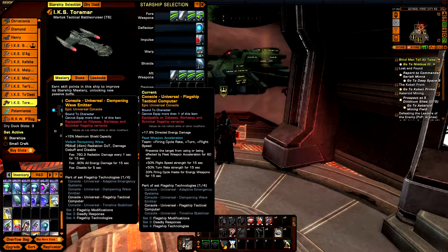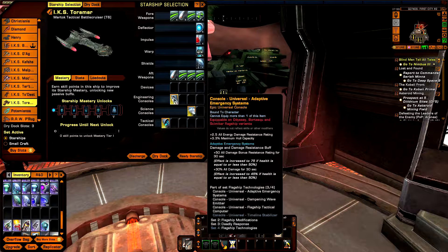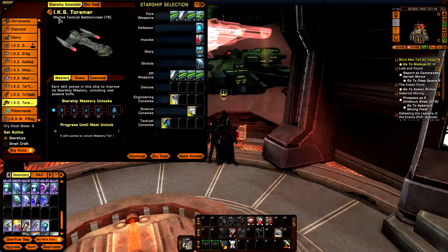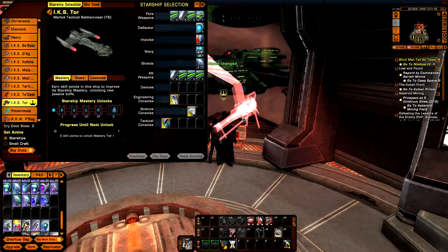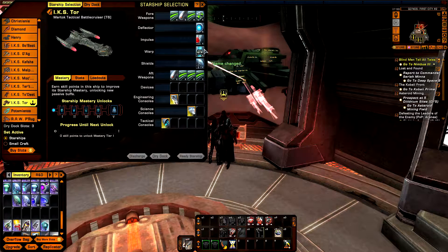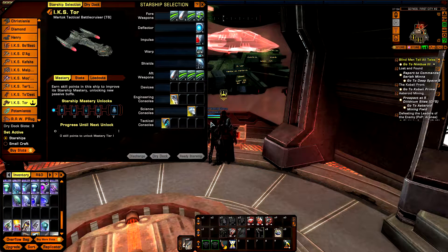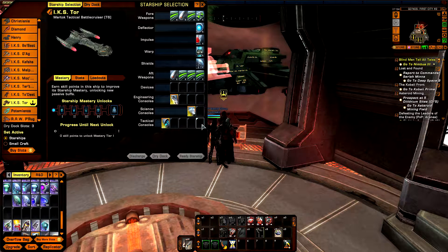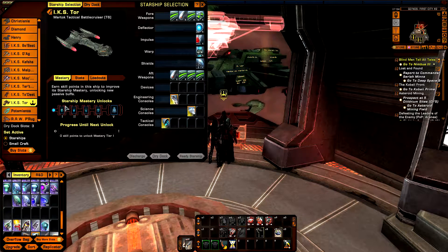I have all of the other consoles from the other weapons, so we're going to get the third set piece bonus. Let's ready the Martok tactical battle cruiser and name it. Four weapons fore, normal deflector, impulse, warp, and shield, four weapons aft, five device slots, four engineering and two science and five tactical consoles. This is going to be tactical-heavy, so a lot of DPS. Survivability is also no issue with four engineering console slots.